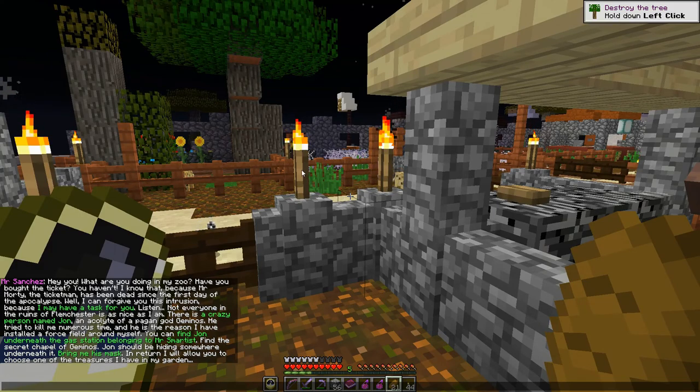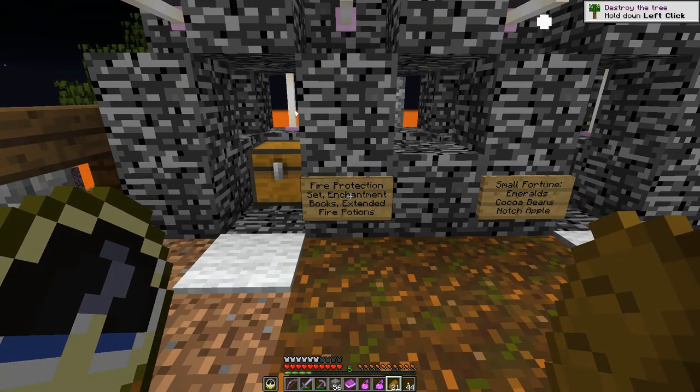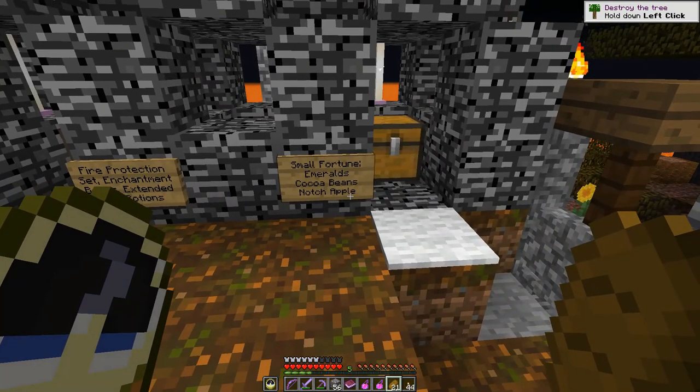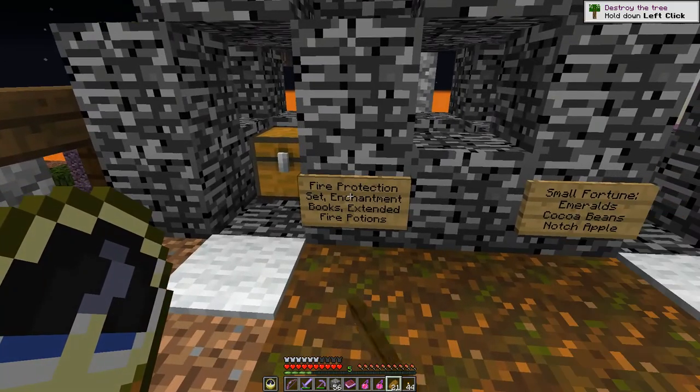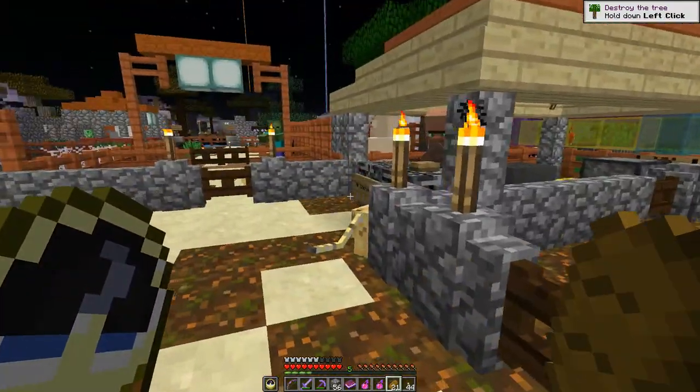An NPC speaks: 'Hey you, what are you doing in my zoo? Have you bought a ticket? Mr. Morty the ticket man has been dead since the first day of the apocalypse. I may have a task for you - not everyone in the ruins of Phlemchester is as nice as I am. There is a crazy person named John, an acolyte of a pagan god Geminos, who tried to kill me numerous times. Find John underneath the gas station belonging to Mr. Smartest - find the secret chapel of Geminos. Bring me his mask; in return I will let you choose one of my garden treasures.' Rewards include fire protection set, enchantment books, extended fire potions, small fortune emeralds, cocoa beans, and a notch apple.